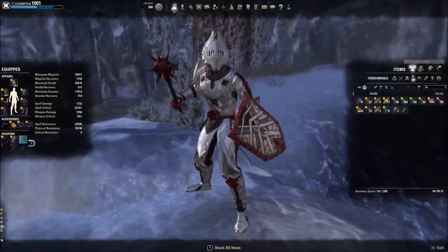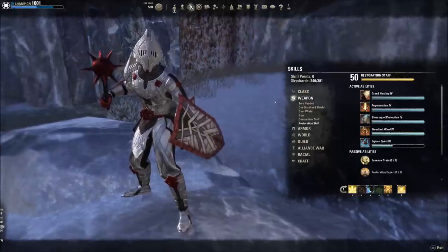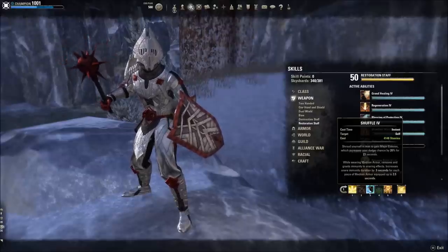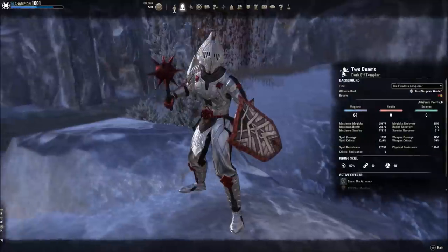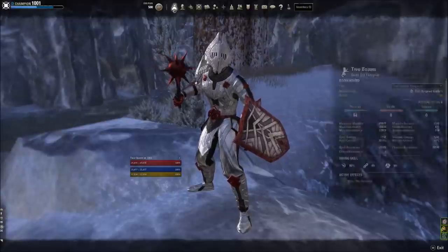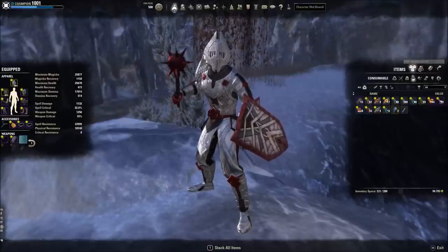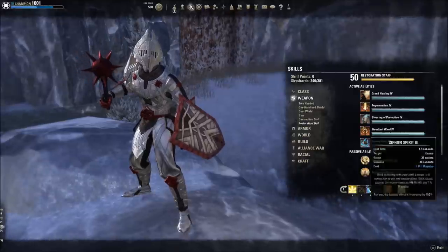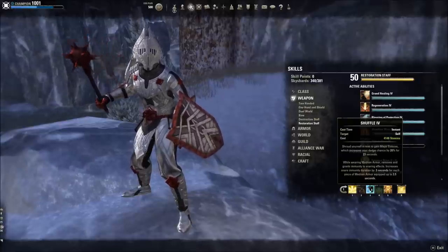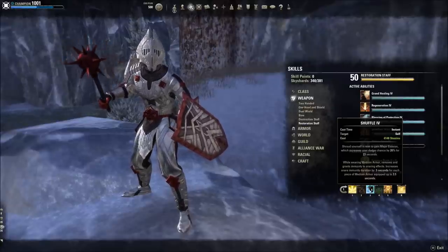This allows us to cast more, be more active on the battlefield, and heal ourselves and others without needing a healer. To do that, we place two things on our ability bars: Shuffle on the back bar. We are Magicka-based, so Shuffle is a risk-reward — it costs 4,000 Stamina, which is a lot. I recommend about 20k Stamina. Shuffle lets you dodge attacks, saving Stamina, remove Snares, and gives you that 10-second buff. We're not using Tava's to generate ultimate, but it's still worthwhile.